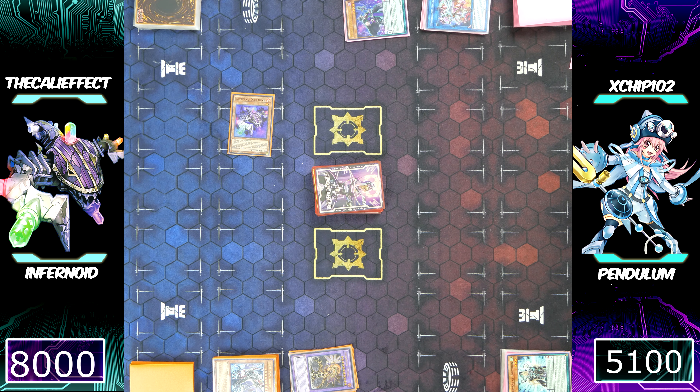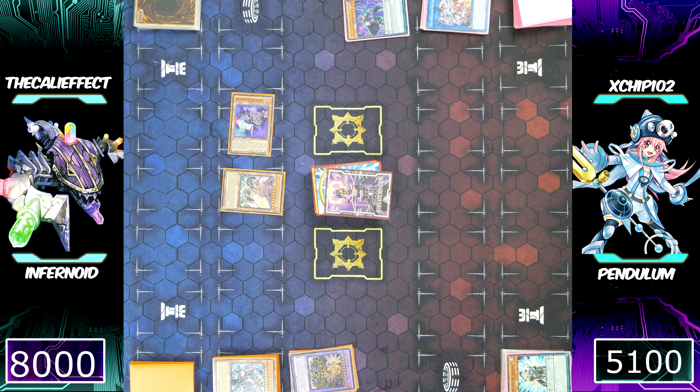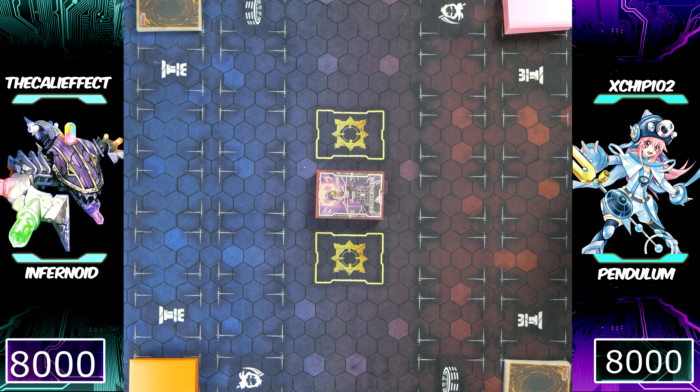At this point, the monster effects are what I want to stop. I'm going to go ahead and pass it back to Chip. He draws his card — does he have anything? No. It looks like we are going to be going into game three. Chip decisively winning game one, me coming back after him breaking my board and winning game two.